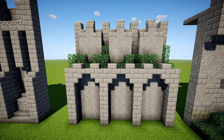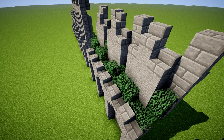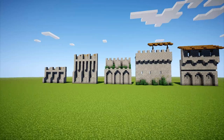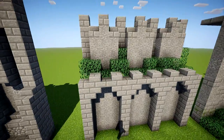Number 3 is more of a fantasy design. If you want to incorporate vegetation and add color, this wall provides a platform for leaves or other plants. Great for a more natural feeling. If you have a garden around your castle or a forest, this is probably the one you want to use.